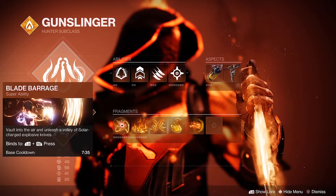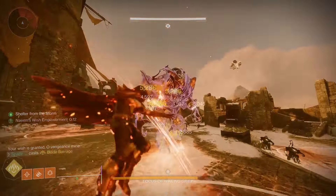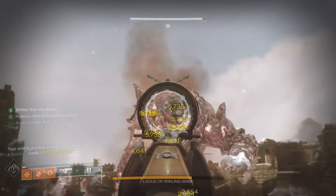For the super, I like running Blade Barrage for DPS, but you could also run Golden Gun and swap Assassin's Cowl for Celestial Nighthawk if you wanted to.